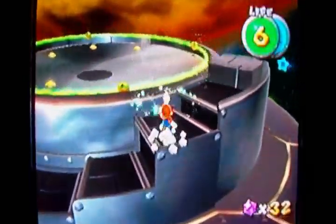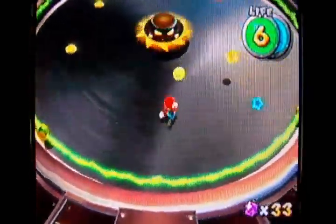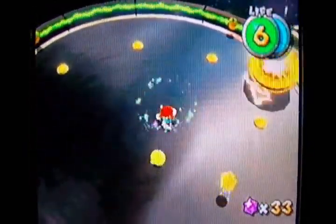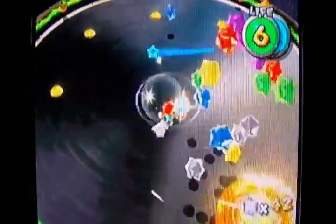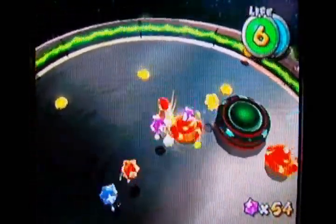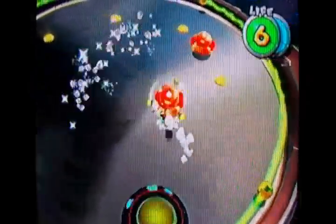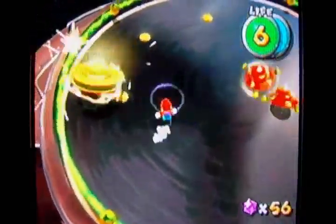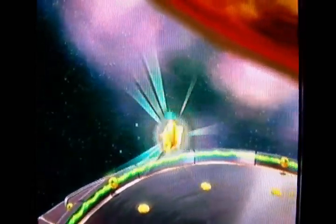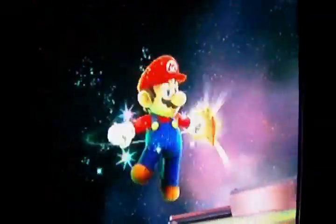Now we go into this weird arena with electrical currents and metal — you'd think the current would run through the metal floor, but apparently not. Jump on top of the tops and spin them into the electrical currents on the sides — that's how to defeat this boss. This is probably one of the easiest bosses in the entire game, especially if you're not afraid of jumping on enemies. If you take too long he'll get his current spikes back and be able to hit you again.